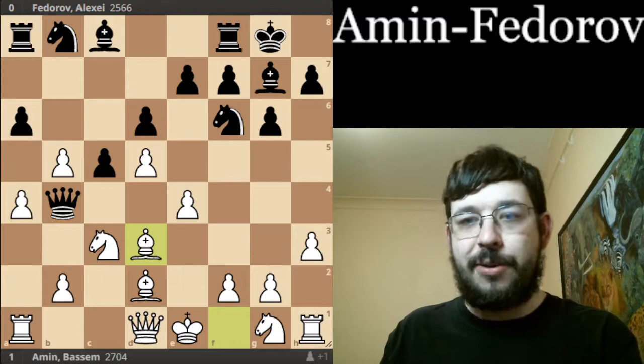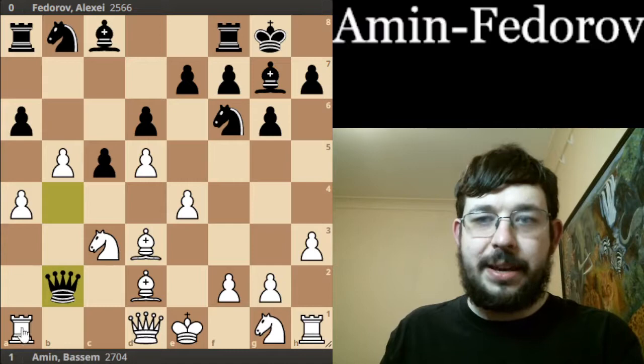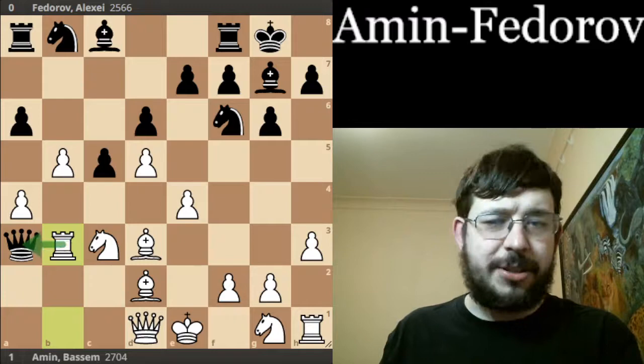Just play whichever move you like, because perhaps everything is going to be very good for White. Just to explain, you can't play Queen takes B2 as Black, because your Queen will get trapped after Rook B1 and Rook B3 — just in case this wasn't obvious already.